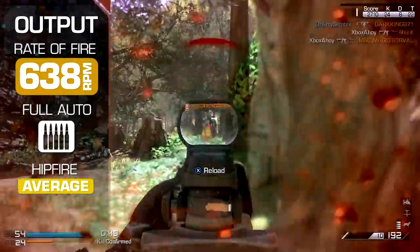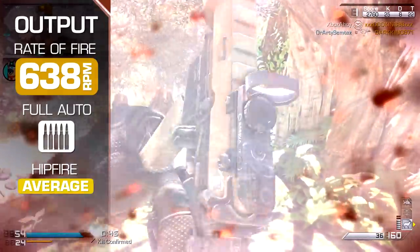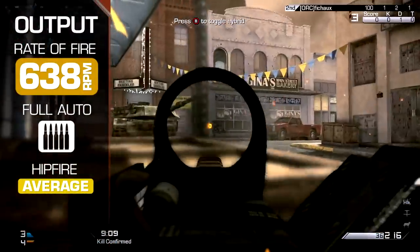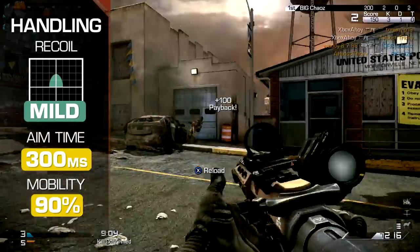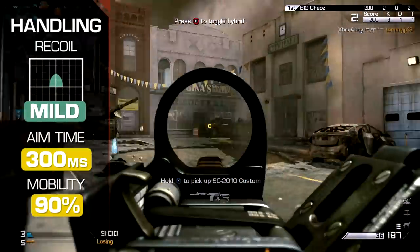Hipfire spread is on par with most of the other assault rifles, but the slow rate of fire may mean your enemy will be afforded sufficient time to retaliate during your attempts at un-aimed fire. Recoil is rather mild, courtesy of the slower rate of fire, and even fully automatic fire can be used to some effect across the longer sightlines.